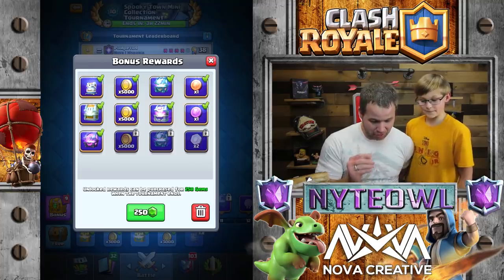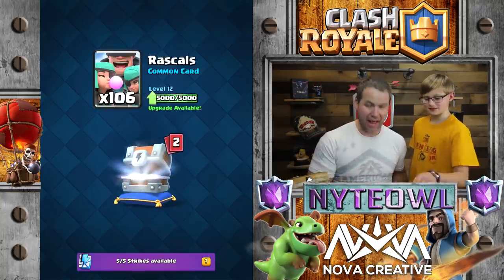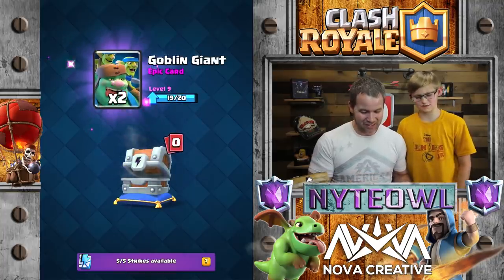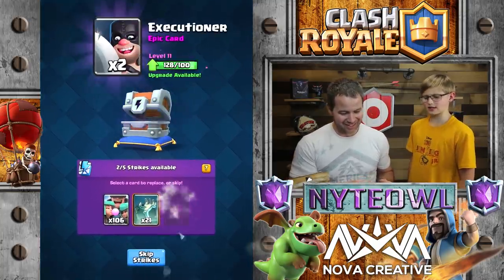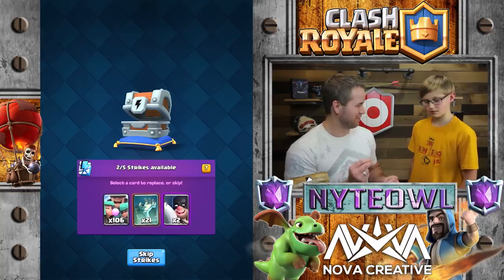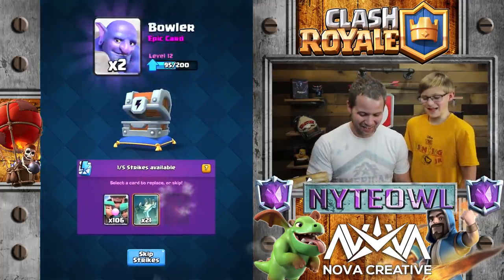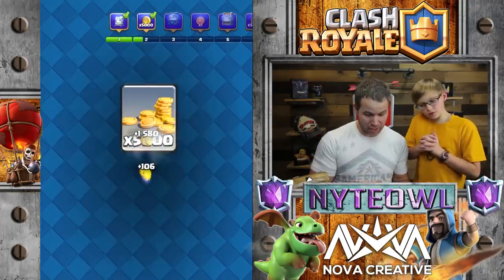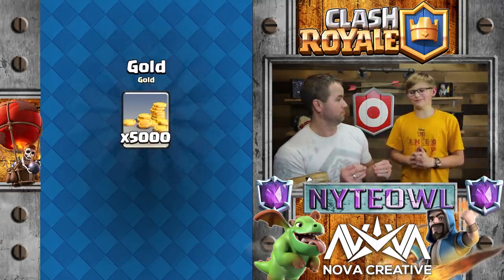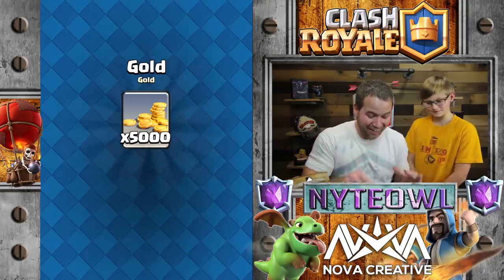Let's open a lightning chest — okay sweet, that adds up. Not the coolest thing. I don't want the Goblin Giant, so I'm gonna strike that out. I do want a Bowler actually, let's strike that too. So we got so much — what do you think the legendary is? Hurry, time's a-ticking — Ice Wizard? Okay, let's open up the legendary right now.